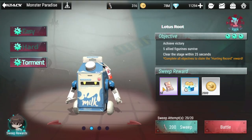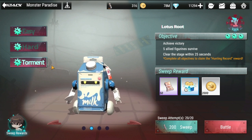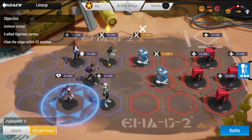This will be the first lineup for torment. The tricky part here is clearing it within 25 seconds, because these two milk cartons are hard as hell. You have to break through them, distribute damage, and survive as well.